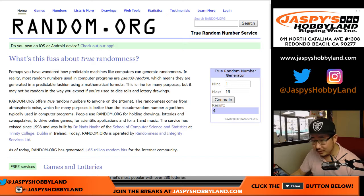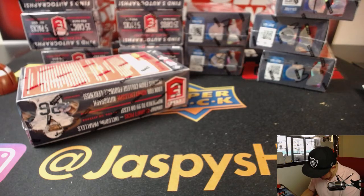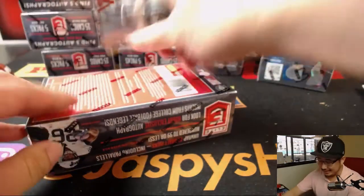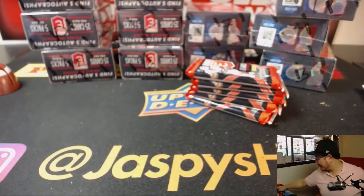Box 4 — we already did box 4. Box 5 — we already did 5. Box 6, we haven't done 6. Eric, go. You get a dollar, just for fun. It could have doubled, but TJ won and cleared out the break credit. I'll send that to you later. A dollar for just guessing a number? That's a bargain. That's a great deal.